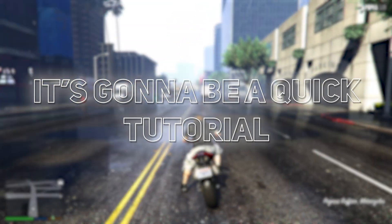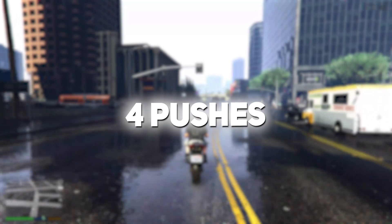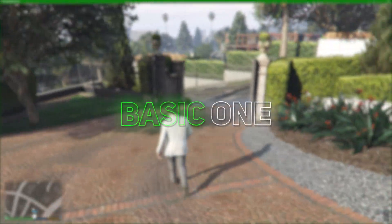It's gonna be a quick tutorial. To get the most frames, we'll be sacrificing graphics quality. We'll go through 4 pushes, each one lowering the visuals more until we hit max performance. Let's start with the first push — the most basic one.